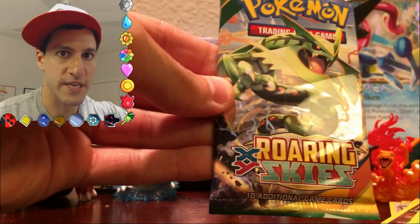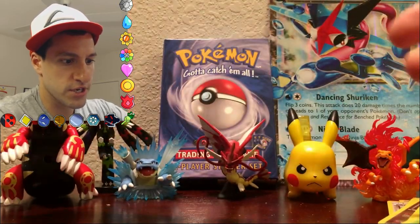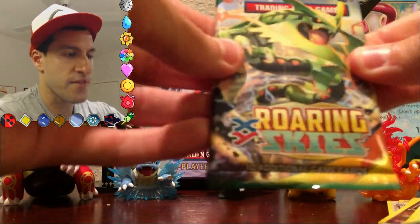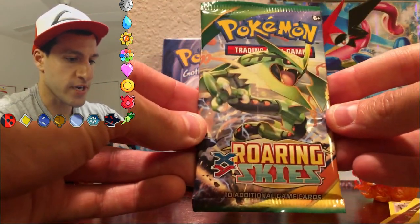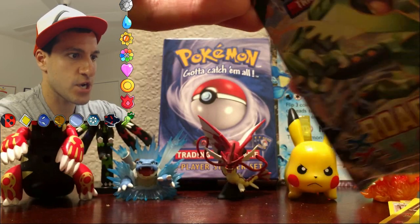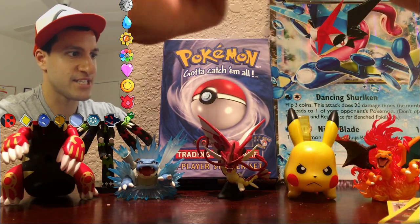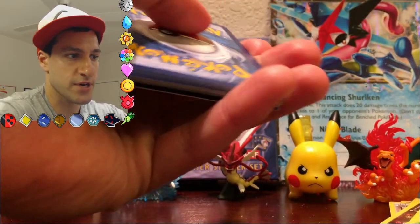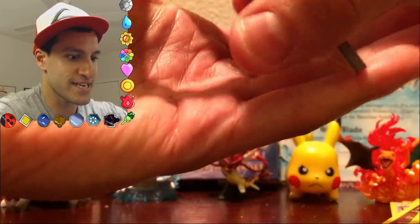A lot of you told me some of your good luck charms and superstitions. There was the roller coaster. There was just throwing it — just kidding. And there was the blowing on it. Can we do it? Can we get a perfect opening? This has been an insane opening so far. Here's a code — I hope the codes are as good as the pulls, because this is seriously insane.